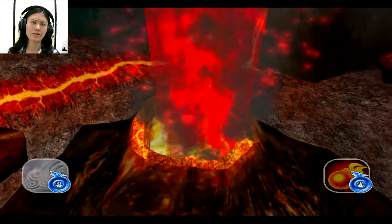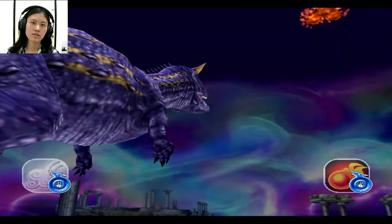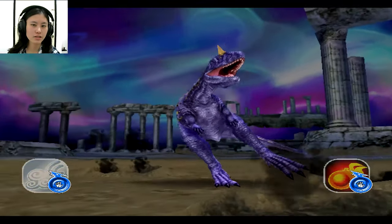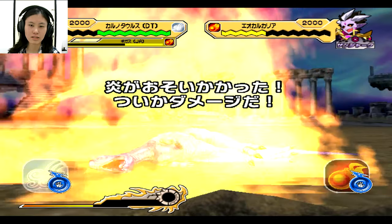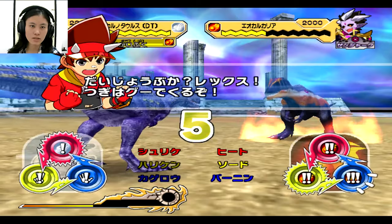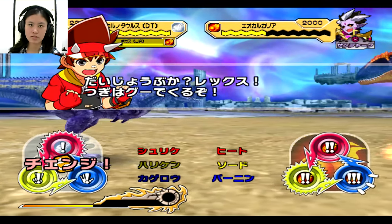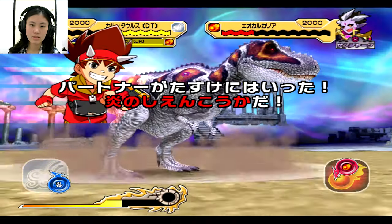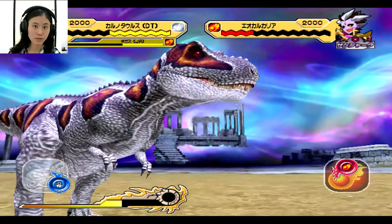Actually, I forgot to copy the Jack Armor card, so I might take some time to copy it. It says rock or scissors or paper. And a 4K no burst, I think.